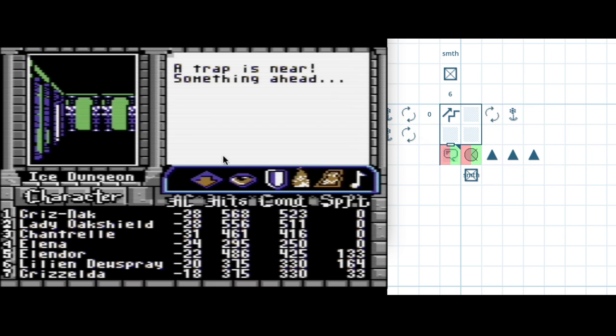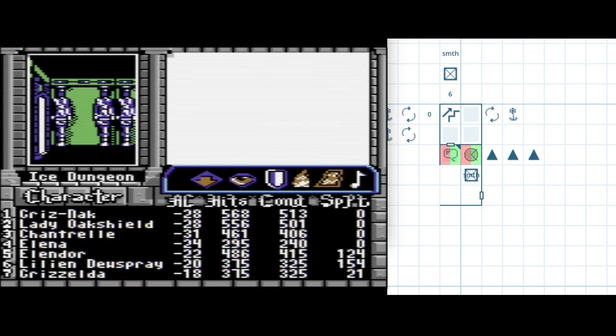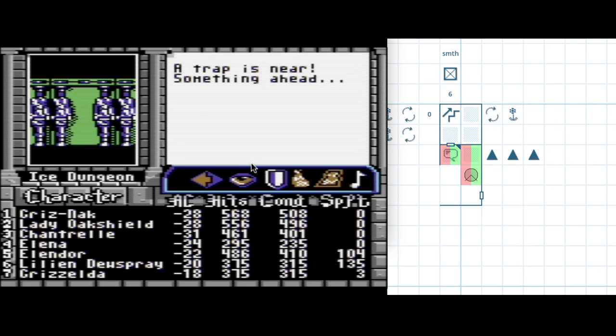We can assume this trap exists because it was here or here, and we can still see it in front of us to the south. There's a wall here, a wall here, a wall here — door, two walls. This square is also draining both kinds of points. Hit point drain shows up as something on the vision, so that explains all the somethings we're detecting.